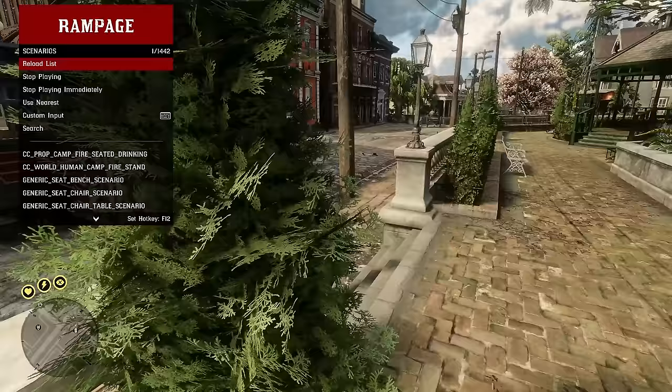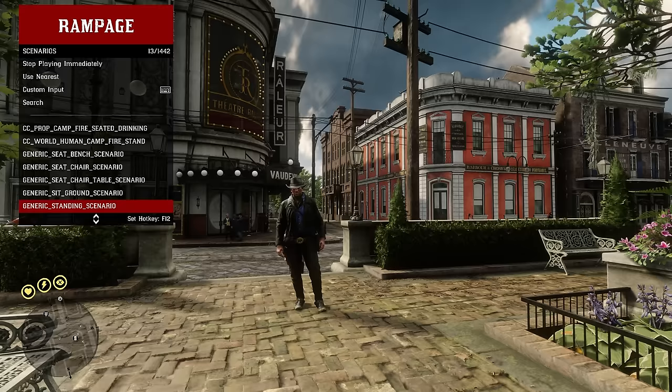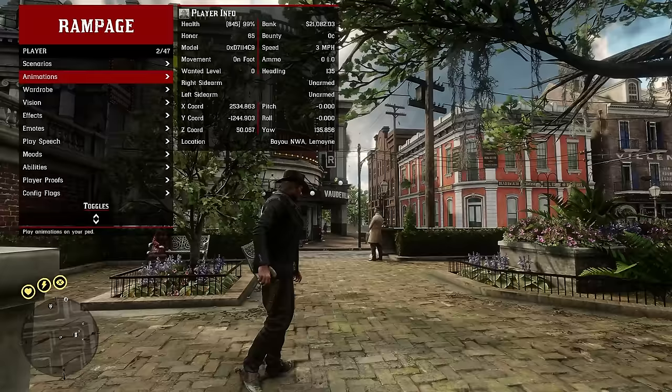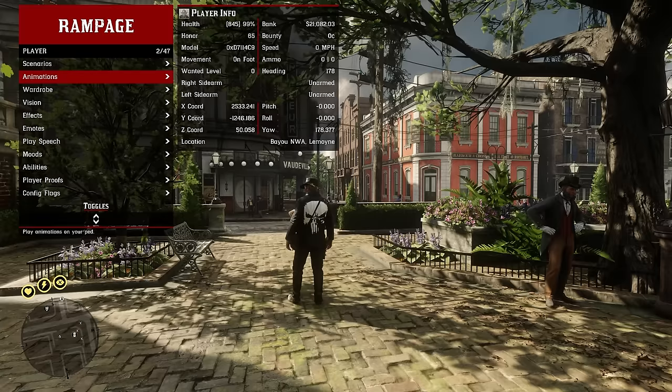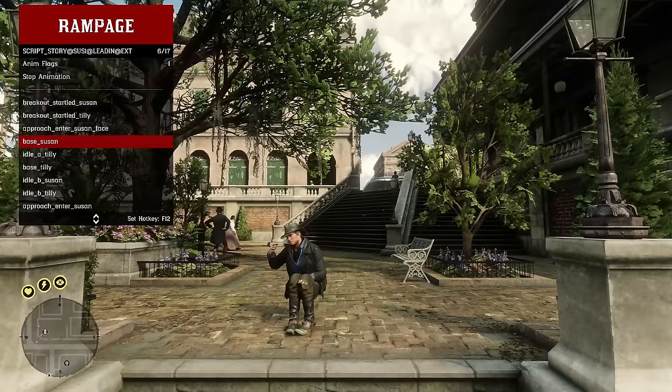The scenarios section is basically emotes — click on a scenario and Arthur will act it out. There are a bunch to choose from; some look awkward without the right furniture nearby, but others work right away. There are also animations, which work similarly to scenarios but use animations other NPCs perform, which can look a bit awkward on Arthur.